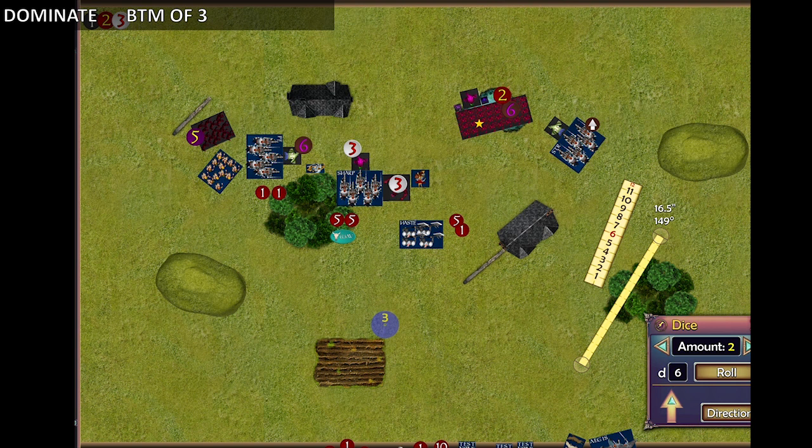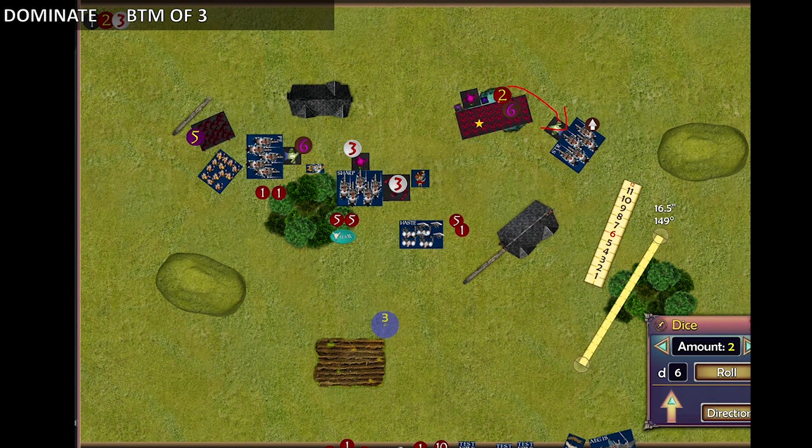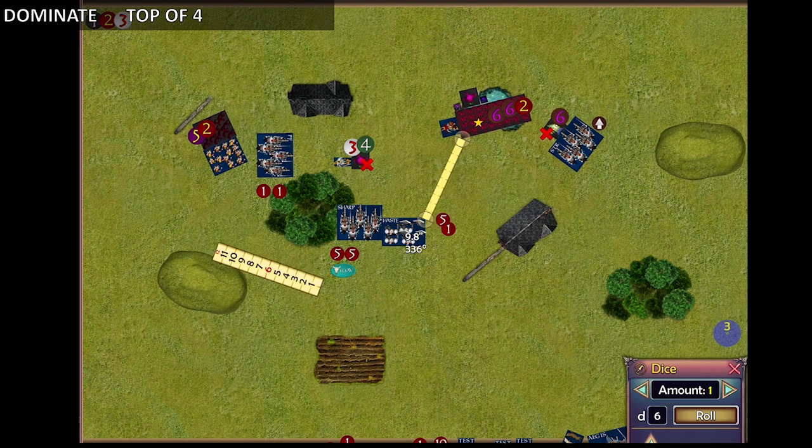I moved my knights all the way up, only to be charged by the mind screech — 5 attacks but no crushing, so at least it didn't strip thunderous. My sisters charged the scarecrows; with so many wounds already on them I was confident my sisters would eventually take them off. The abbess wavered the planar apparition, which was lucky. My knights moved back so the apparition couldn't kill them. Neus charged into the flank of the bloodworms, but they had healed a lot — from 12 wounds down to 8. I dealt more damage but didn't kill them, didn't even waver them.